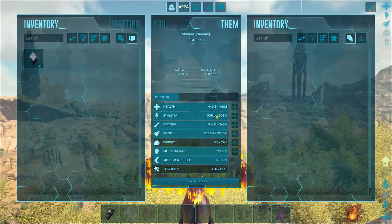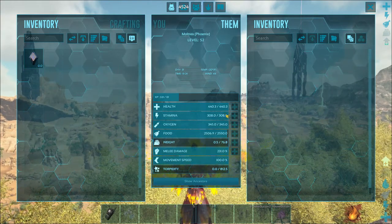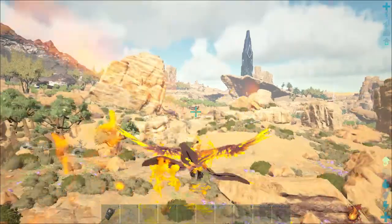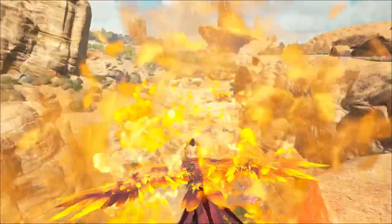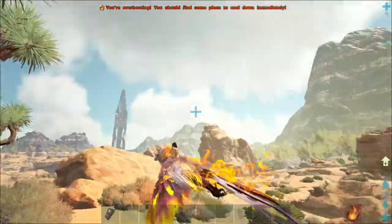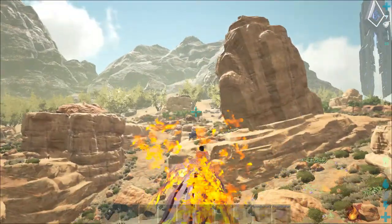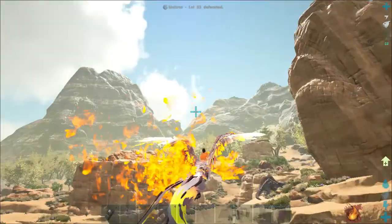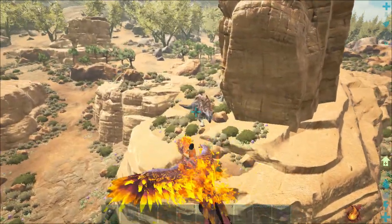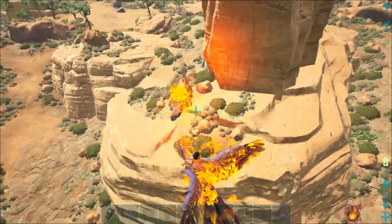The stats are pretty horrendous — I absolutely hate the stats for the phoenix, I don't know why they're so ridiculously bad. One of the abilities is when you hold the space bar, it actually burns everything around you and gives you extreme speed. I'm pretty sure you outrun any dino — maybe not the griffin if it's power bombing, but in a straight flat horizontal race I'm pretty sure the phoenix is the fastest horizontal flyer.